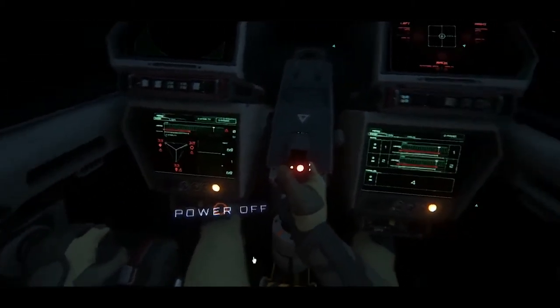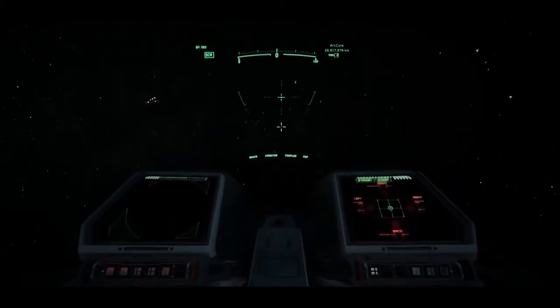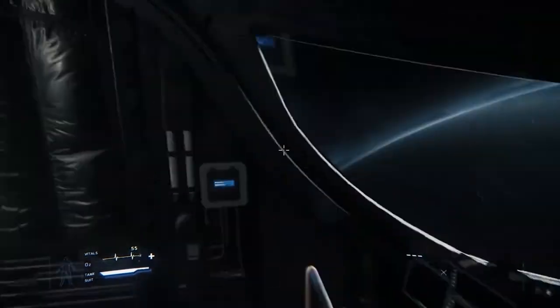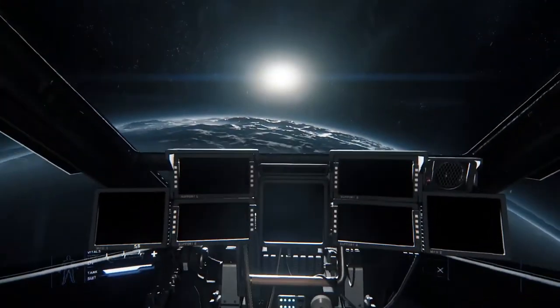From the information we've been given, it will go something like this: run to your ship, stop and hit F, select drop ladder, wait, select open canopy, wait, select enter ship, wait — already way more to do. Once in the cockpit you're going to need to close the canopy, find the switch to power up the ship, turn the engines on, select your power mode, and who knows what else.